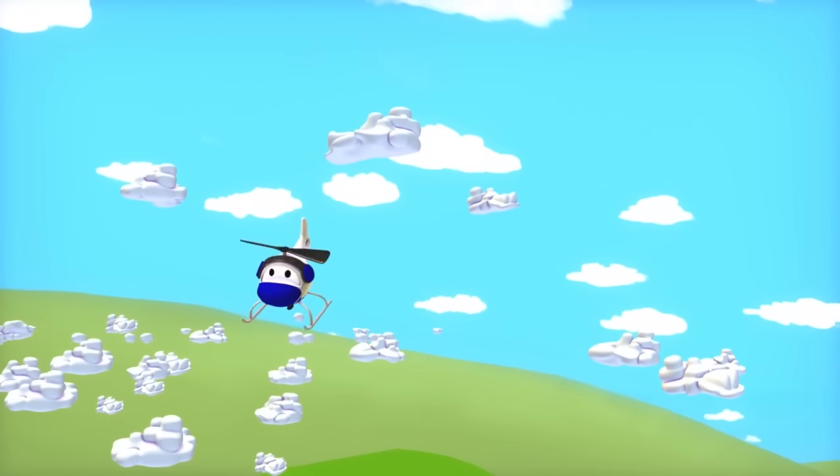Look how happy Penny is with her new window. There's something wrong with one of Penny's wheels. We'll need to use the air pump. Where is the air pump, Tom? Oh, there it is. That's right, Tom — press the green switch to activate it. Make sure you fill Penny's tire nice and full of air.